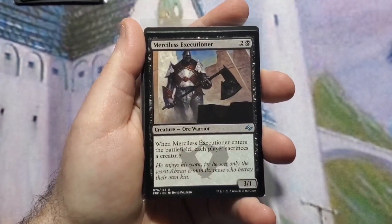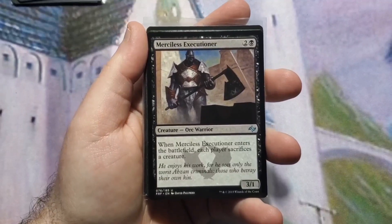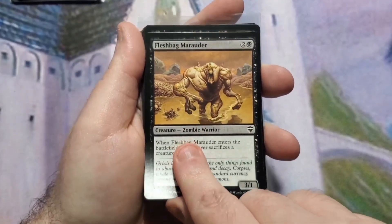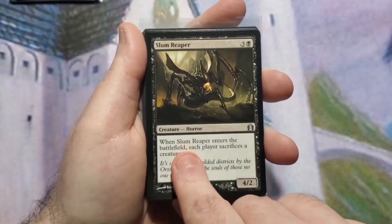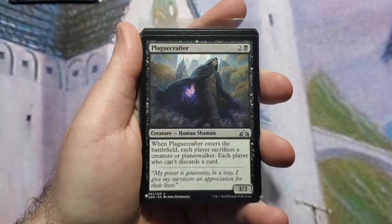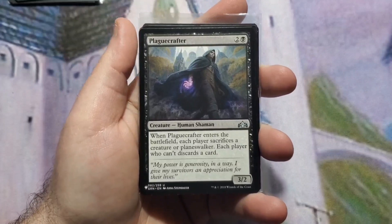The next section is the same as last week — creatures that come into play forcing every player to sacrifice something. Merciless Executioner makes everybody sacrifice a creature. Fleshbag Marauder also forces a sacrifice from each player. Slum Reaper does the same but is a 4/2 instead of a 3/1. Demon's Disciple makes each player sacrifice a creature or a planeswalker. Plaguecrafter makes everyone sacrifice a creature or planeswalker, and players who can't do either must discard a card.